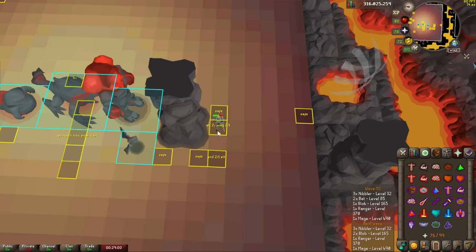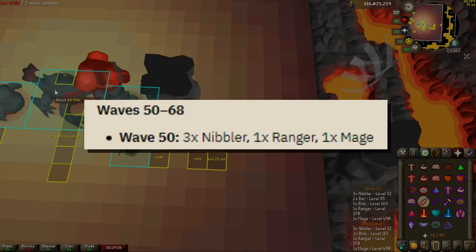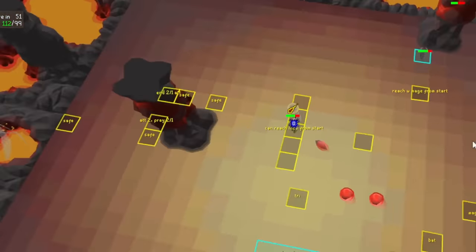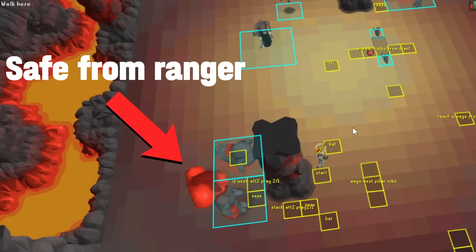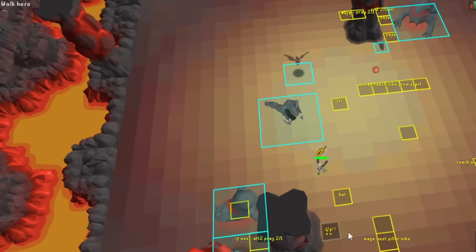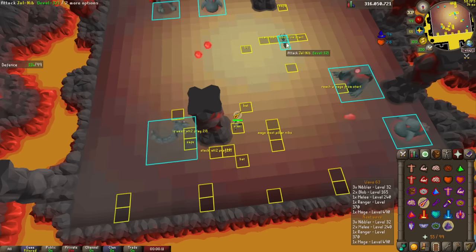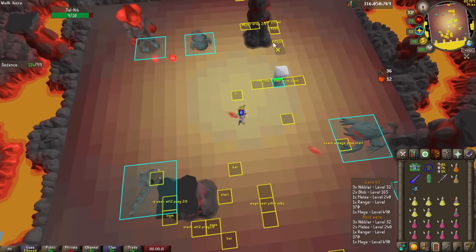I guess I should get back to the Inferno. Inferno waves really only start getting difficult at wave 50, since that's when majors and rangers begin to spawn together. I do not want to have to prayer flick both of those at the same time, so if possible, I'll use my pillar to safe spot either the major or the ranger so I can camp just one prayer and one monster at a time. This is going to get more complicated when blobs and meleeers start getting thrown into the mix later on.